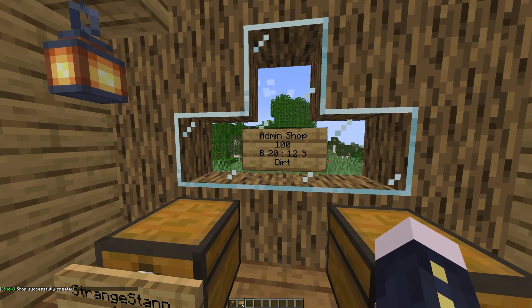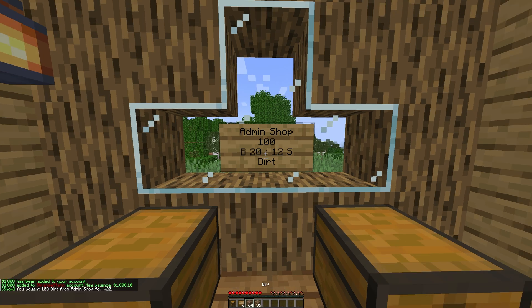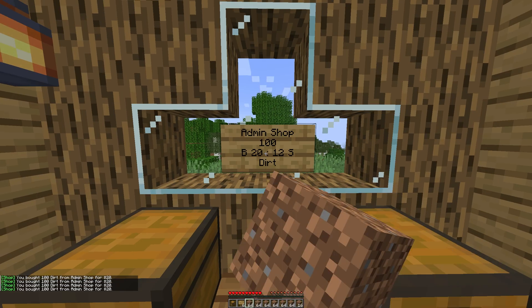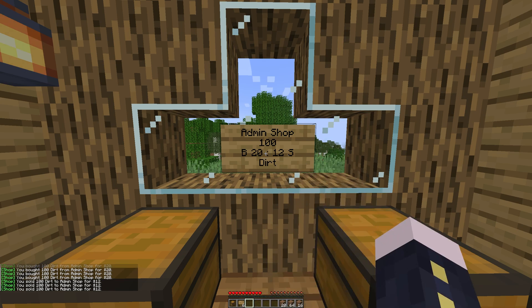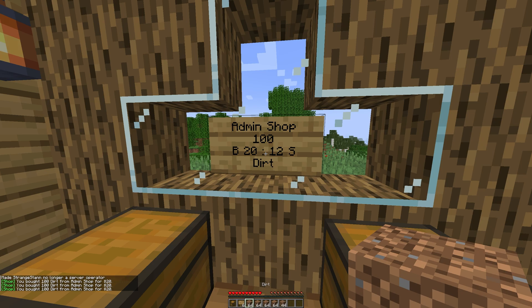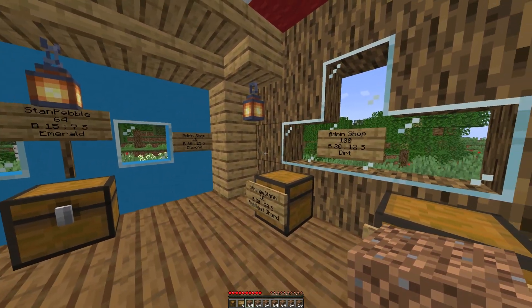Because it's an admin shop, I can actually access it myself. Let's give ourselves a bit more money since I have nothing right now — give ourselves $1,000. We can go ahead and buy 100 dirt for $20, and then sell it back 100 dirt at a time for $12. And if we de-op ourselves, you can actually still use the admin shop. It just means it was made by an admin — admin shops can be used by anyone. And that is how you make an admin shop.